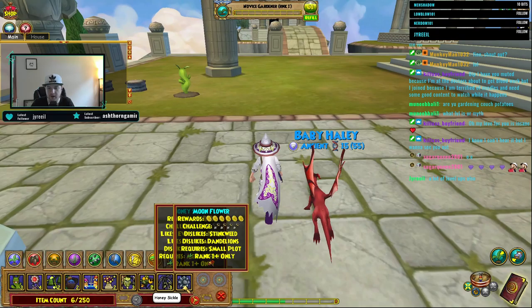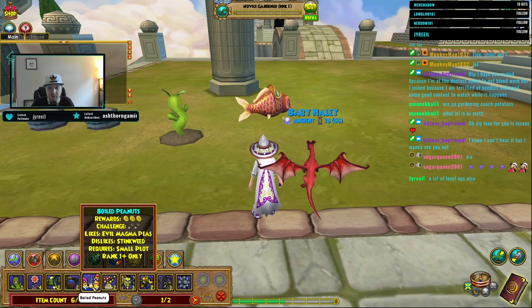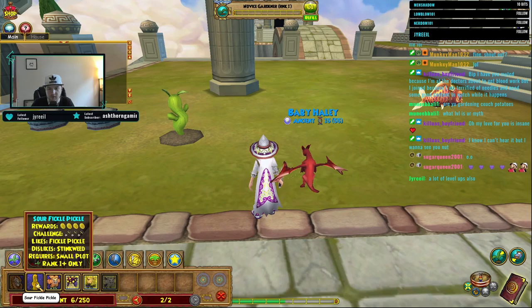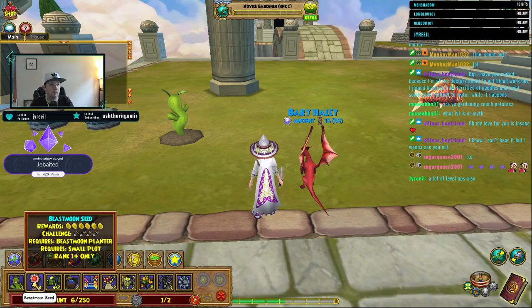Let's get into this - oh my gosh, that's so many small plots I gotta plant. I can't - rank four? I read that as rank one. Counting plots: three, seven, eight, nine, ten, eleven, twelve... thirty, forty, fifteen, sixteen, seventeen, eighteen, twenty, twenty-one, twenty-two, twenty-three, twenty-four, twenty-five, twenty-six, twenty-seven, twenty-eight, twenty-nine, thirty. Minus two - twenty-eight.